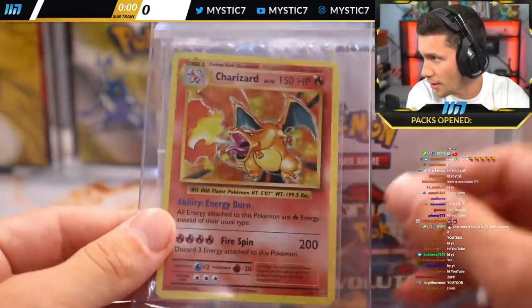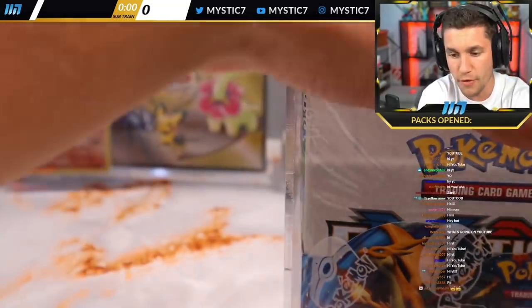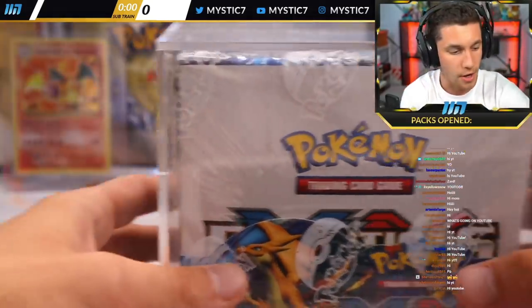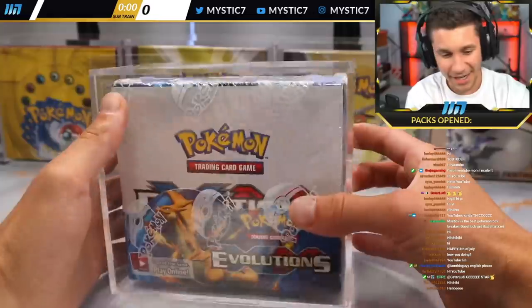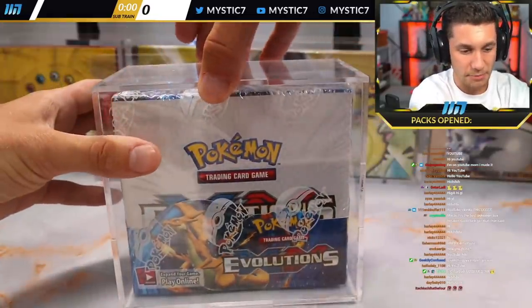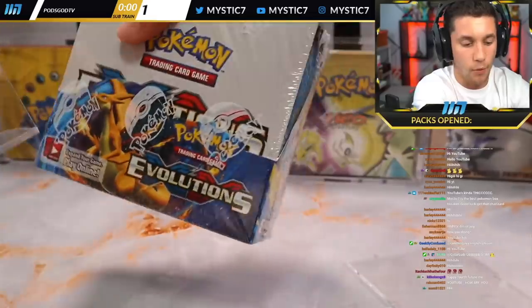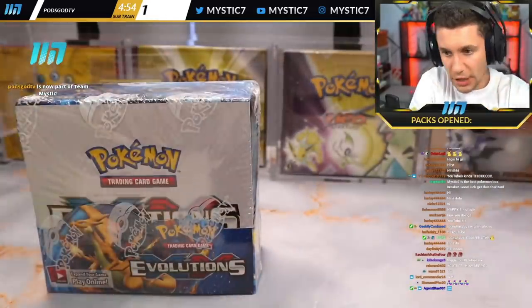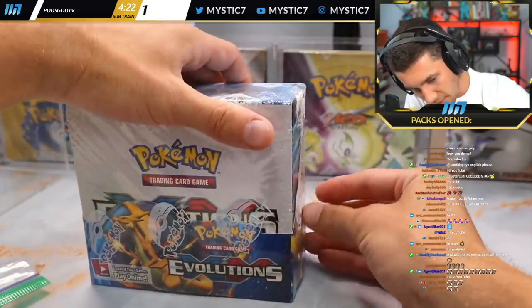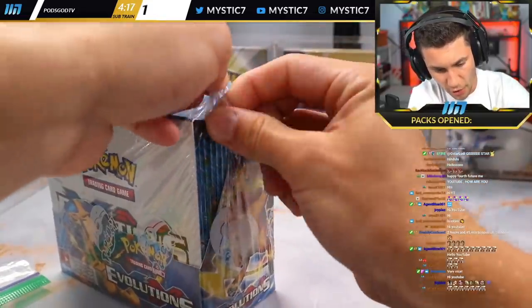So we're going to go in and grind it. I'm going to take this Zard and keep him back here for the good Zard vibes. I'm going to move the Sudowoodo elsewhere. So we've got the XY Evolutions Booster Box and it's time to run it. This box must be handled with pure respect. No knives, nothing.